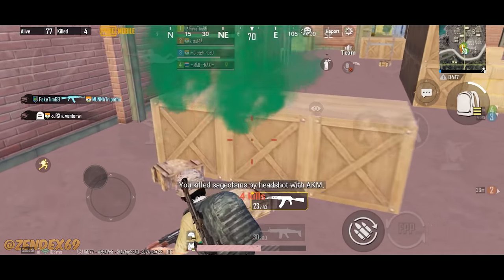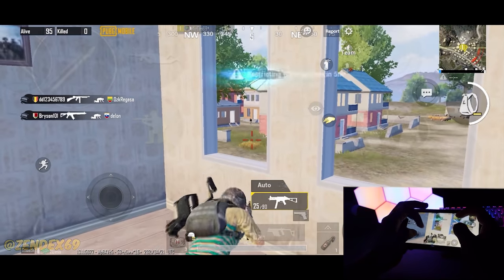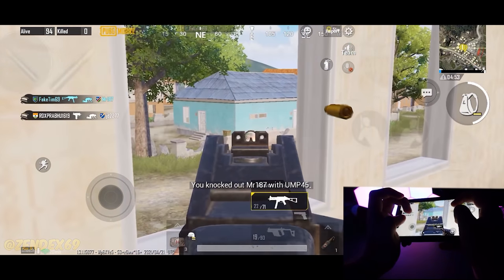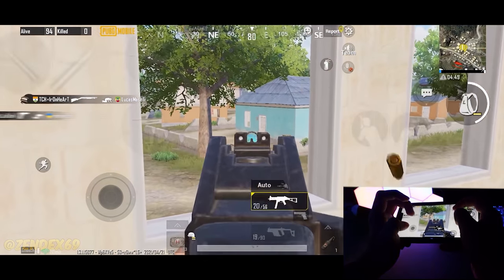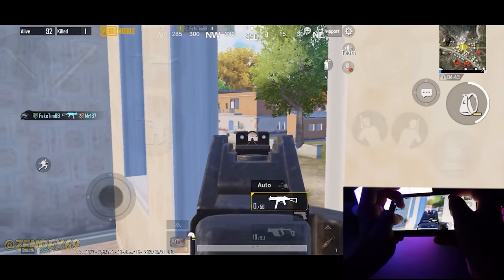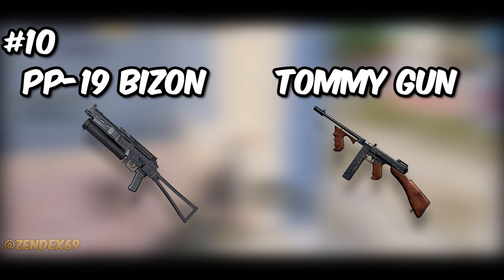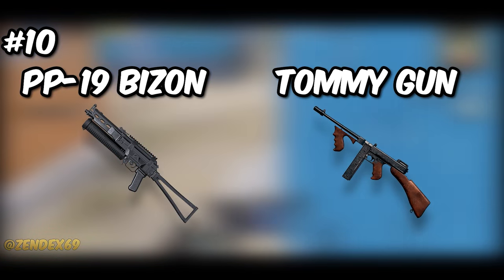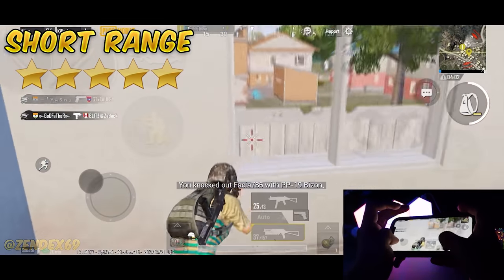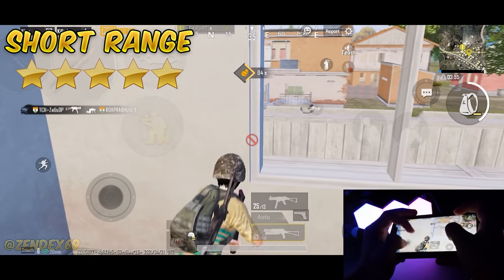At the number 10 spot, we have an early game combo that focuses on short range fights. In the early game, you need weapons specifically designed for close combat, because you usually find yourself fighting at short distances. That combo is PP Bison and Tommy Gun — both are submachine guns which perform extremely well at close quarters. This combo gets a 5-star rating in short range, because the Tommy Gun is extremely good in close range and does more damage than the M4 when bullets hit the chest area.